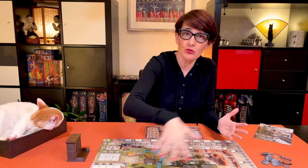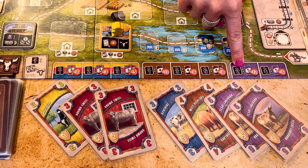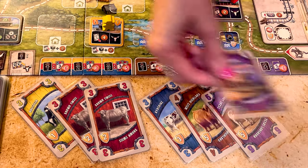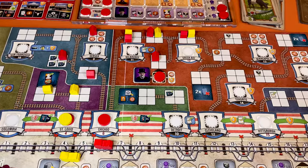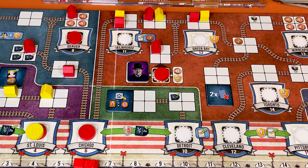Like in Great Western Trail, you still play a rancher taking your herd of cows all the way to the big city. You still need to bring the best and more varied herd to Kansas City to make the most money. But this time, instead of only selling your cows to the west, you send them north and reach a lot more cities.